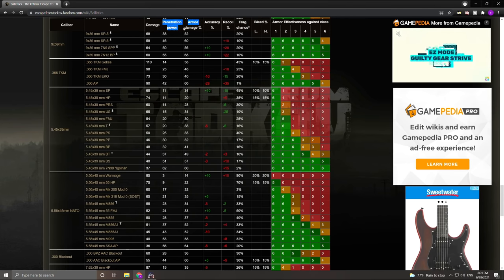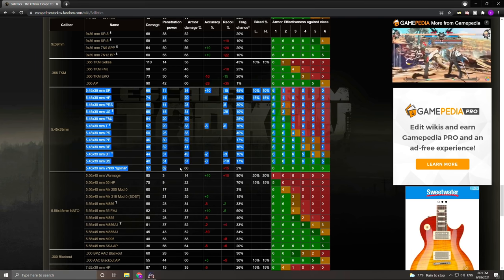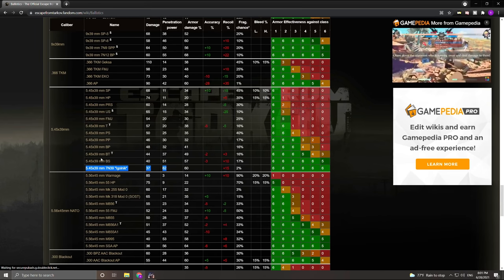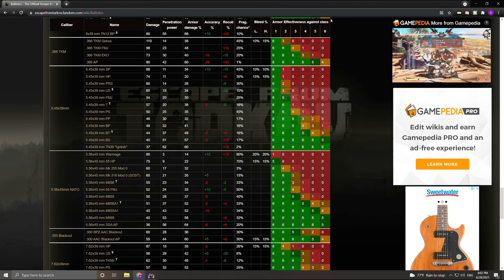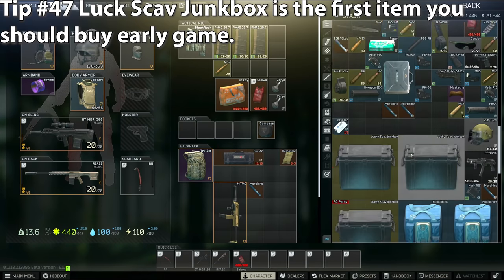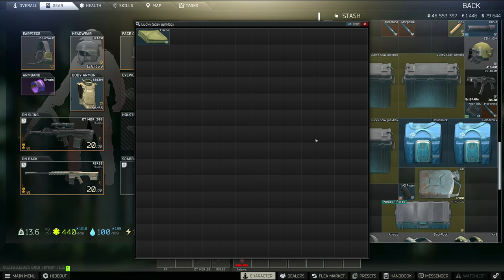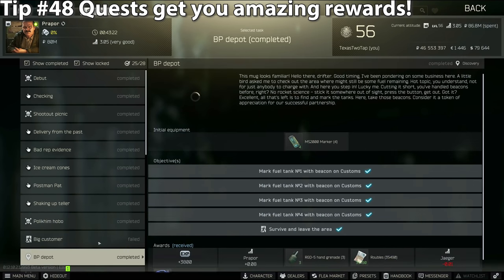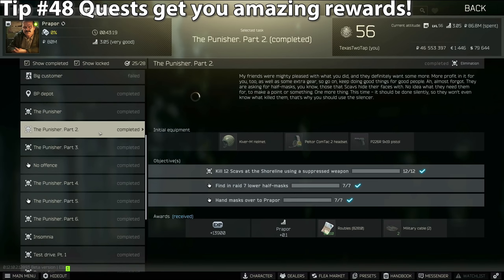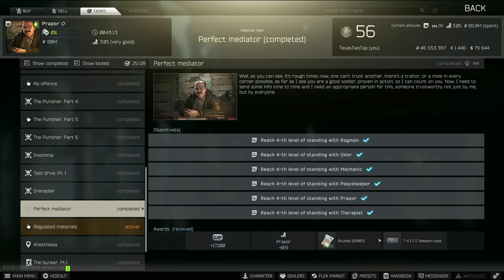For example, with 5.45 AKs, the E-Goldnik 7N39 round is the highest pen — that's a great round — and the BS 5.45 is the second highest. Those are the two best rounds for the caliber. Leg meta does exist where you use high flesh damage, low pen ammo to cripple people by shooting their legs, but high pen is always a safe bet. Tip number forty-seven: the Lucky Scav Junk Box is one of the best early-game purchases you can make — it holds nearly 200 quest items and valuables. Tip number forty-eight: doing quests not only levels you up faster and unlocks the traders, it can also give you great rewards such as multiple end-game cases like the weapon case and items case I have, both from questing. Do not skip questing.